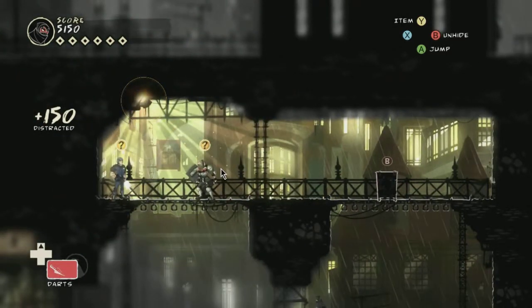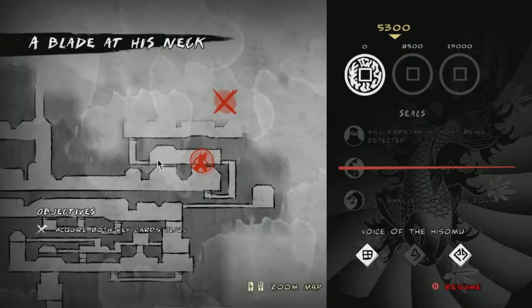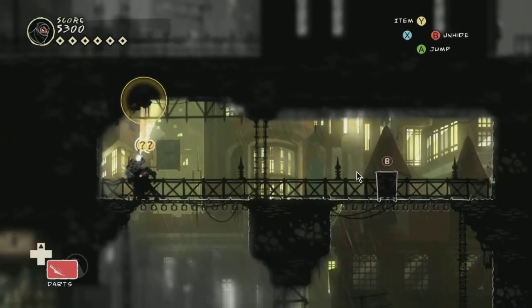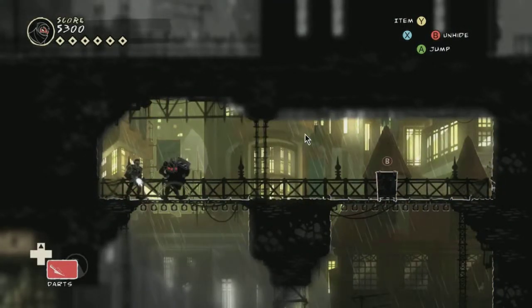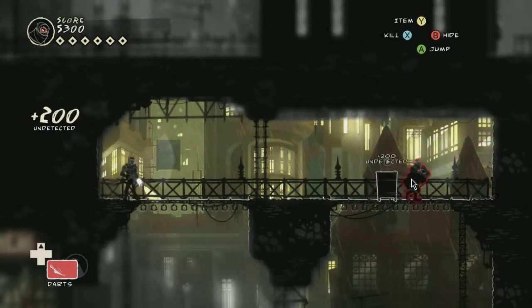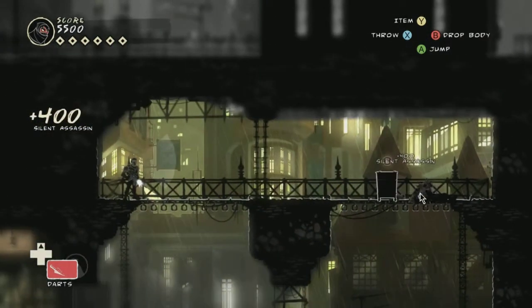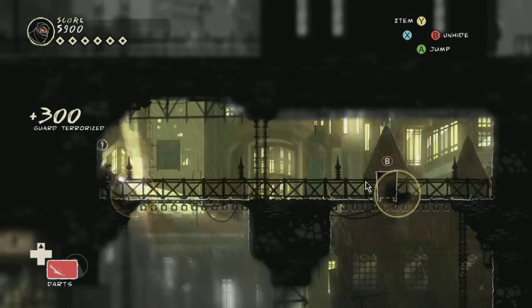Okay, so everyone's distracted up there. I reckon we can just wait it out. Where are we going from here? Well, we're going to go through this little vent and up and through that way. We just need to wait for these guys to stop mucking around. Hopefully one of them will walk down this way, and when they come down this way, we can just take them out. This guy is going to be our difficult one — he looks like he's just on patrol. I know what I really want to do is terrorize him.